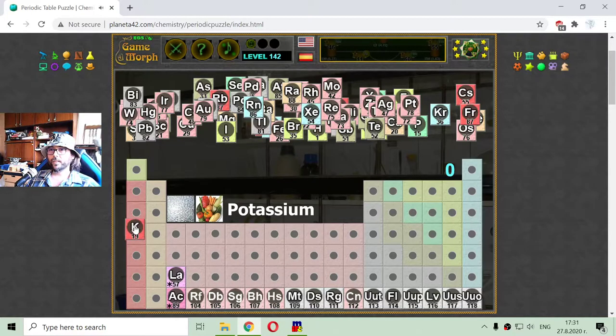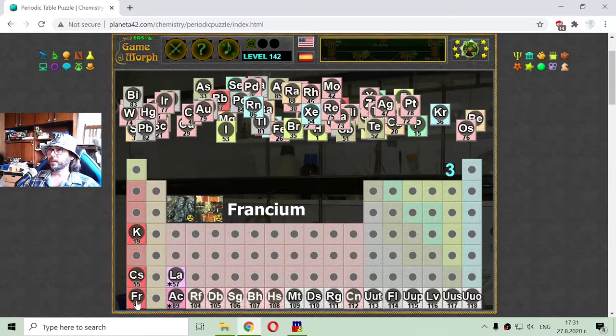Here is the potassium, element 19. The cesium, element 55. Francium — the first alkali element in the seventh row of the periodic table, and it is radioactive.